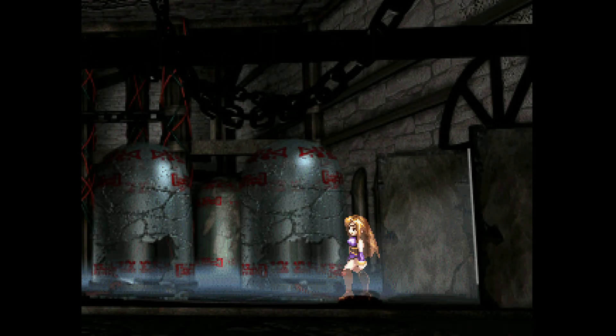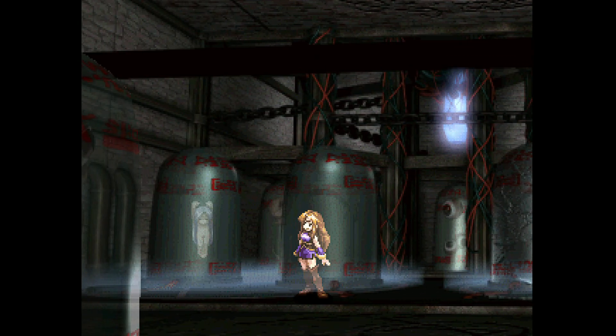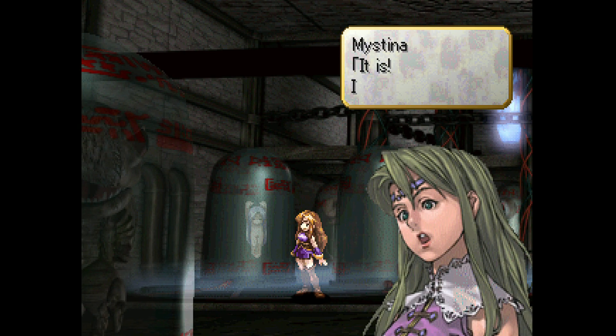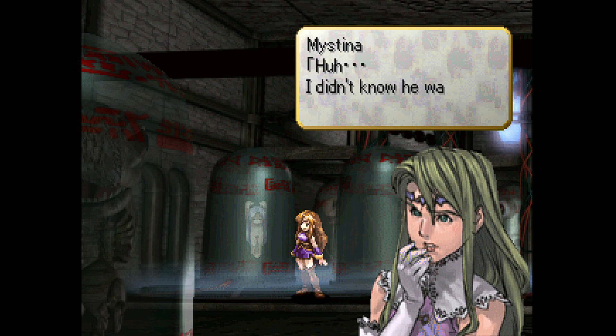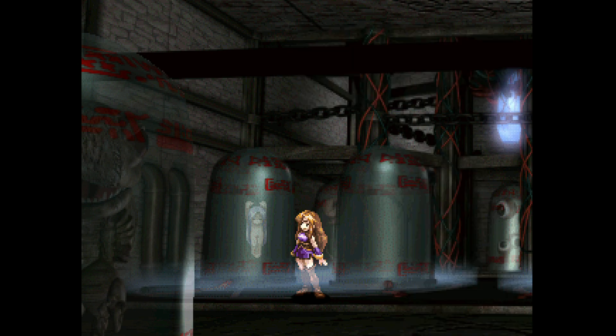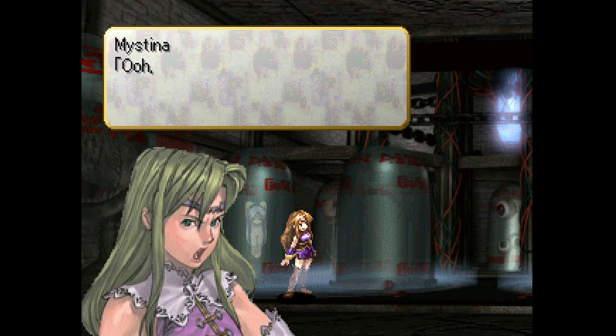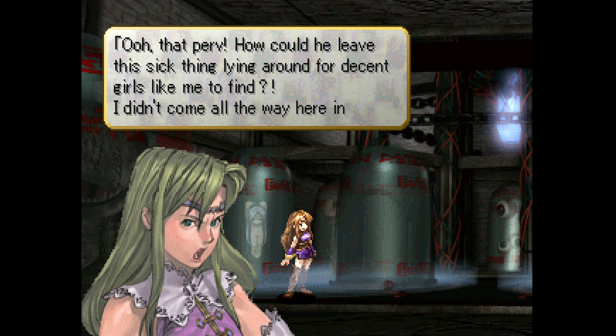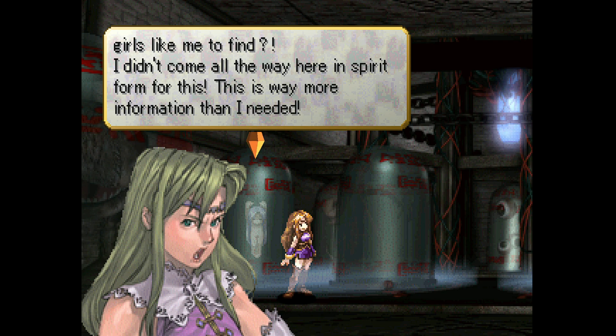'A man made life for him.' There's something in the foreground — it's a homunculus. And eyeballs in the background too. 'I didn't know he was into little girls. Why else would he make this? It's accurate right down to the naughty bits.' 'Oh that perv — how can he leave this sick thing lying around for decent girls like me to find? I didn't come all the way here in spirit form for this. This is way more information than I needed.'